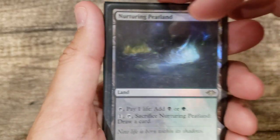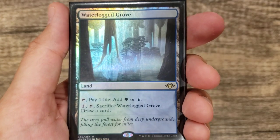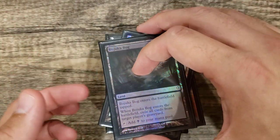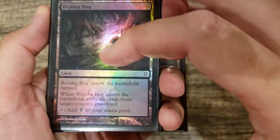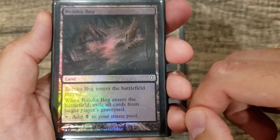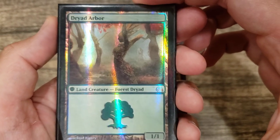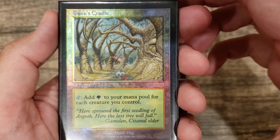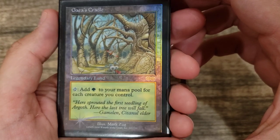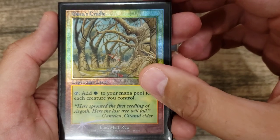We play two of our three horizon lands: Nurturing Peatland and Waterlogged Grove. I like the Boseiju Bog in this deck — you can hit two people's graveyards with it because it's a permanent ability entering the battlefield triggering, so you get to choose two opponents whose graveyards you're going to exile. Dryad Arbor is great — I love going Green Sun's Zenith for zero with it.